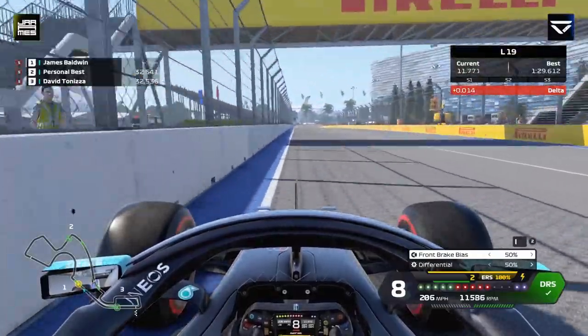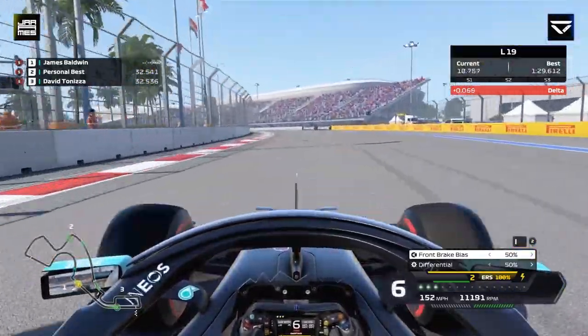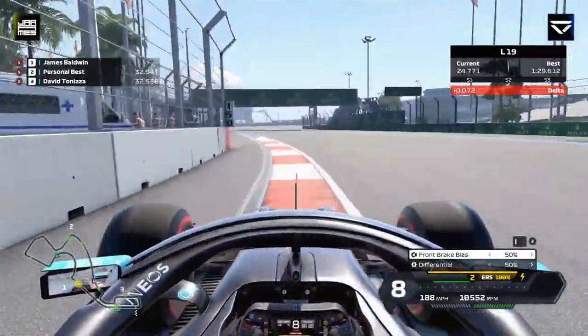All the corners in the second sector seem to have a big sausage kerb in the middle of them, which makes it tricky. Anyway, turn two down to third gear, fourth on the exit. We clamp the kerb on the right too much and lose a bit of time there. Turn three — the long left — use the kerb just to gain you a few hundredths.